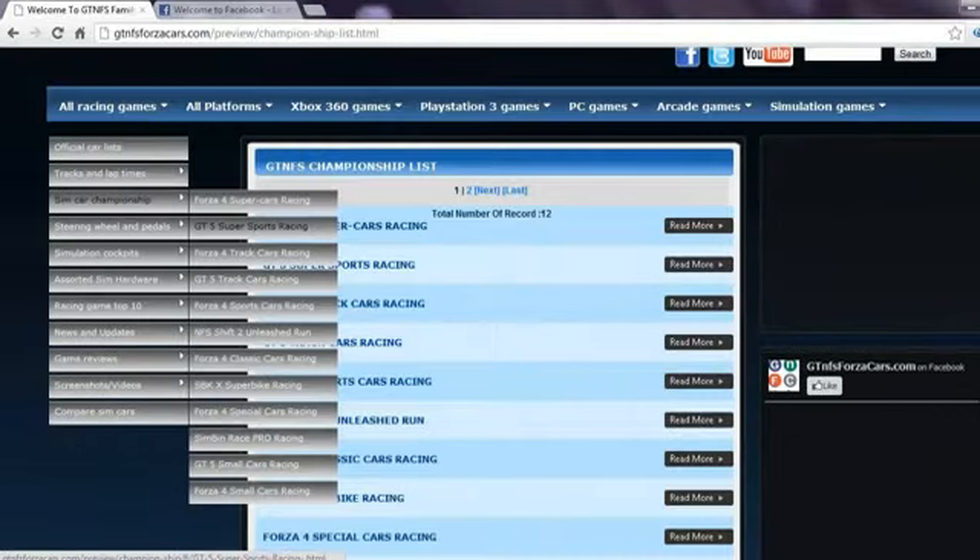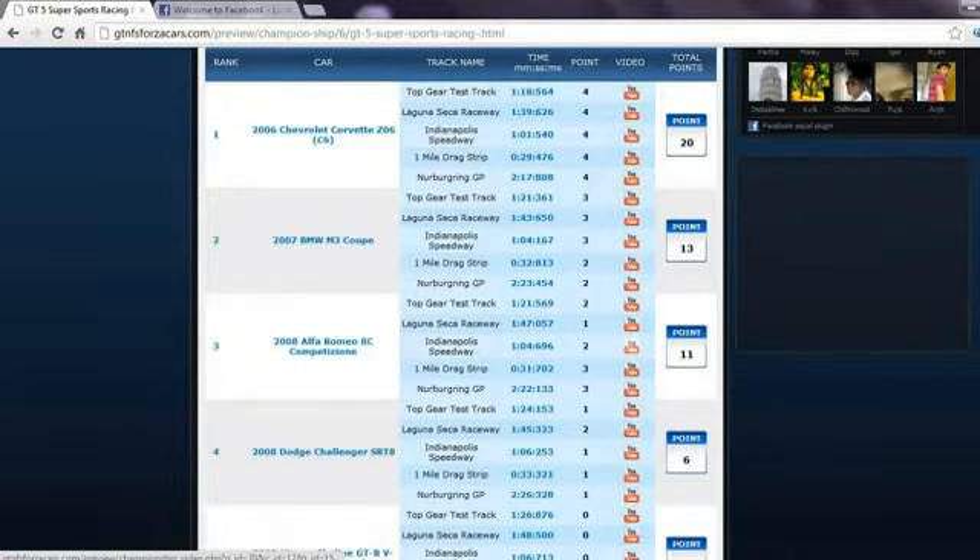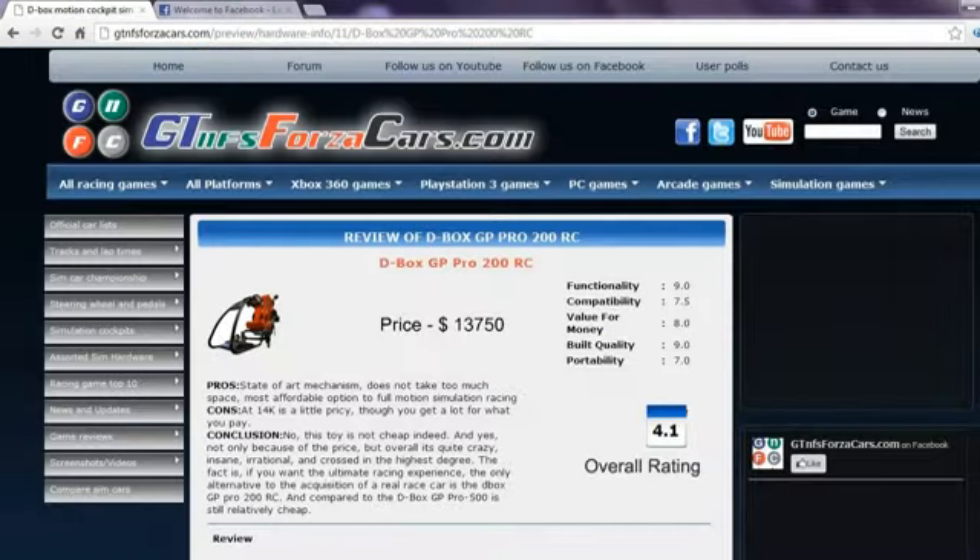You can also find sim car championships divided into different sim car classes, in which we rank the cars based upon their performance on 4, 5, or 6 different racing circuits. For every circuit, a car gets some points, and the sum of the total points from all tracks decides its rank and championship points.